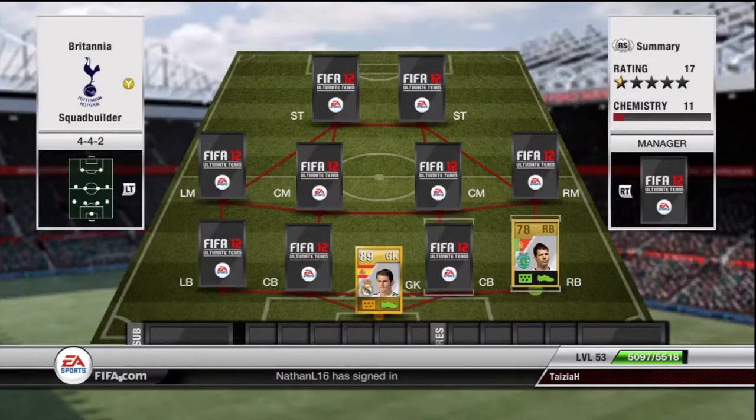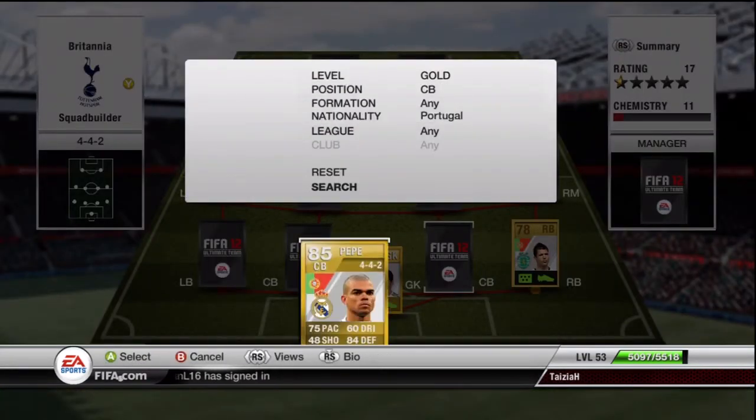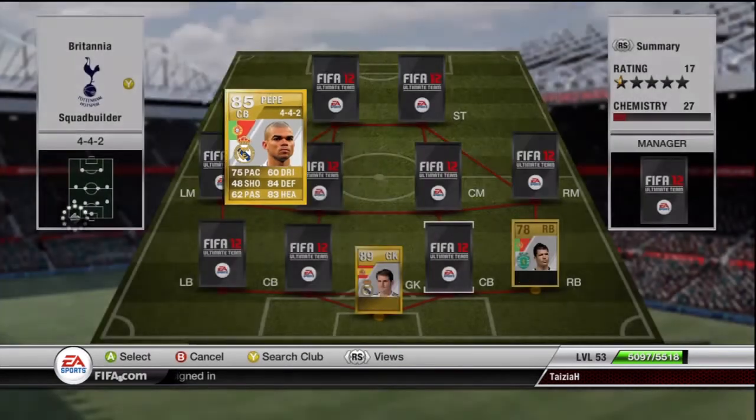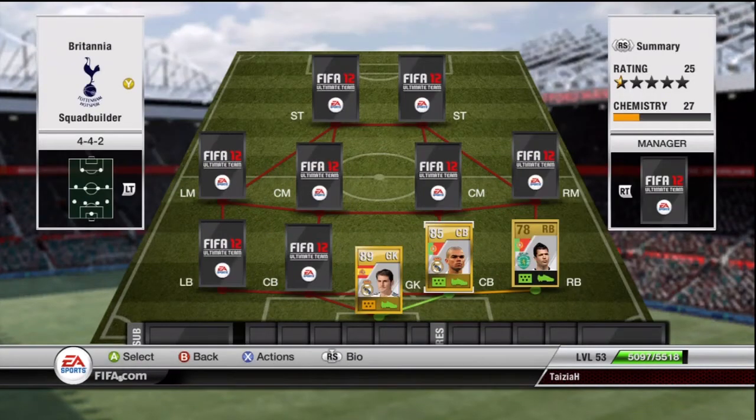The first centre back is going to be Pepe from Real Madrid, and I've had some problems with this guy. He's pretty quick, so that's always a good bonus, but he makes the stupidest mistakes imaginable. Say someone does a through ball over the top and he's the last defender — you try to header it back to the keeper, the ball will only go like three feet and then the striker just runs onto it and scores, which has happened to me a couple of times.